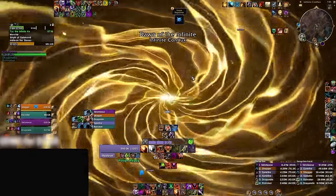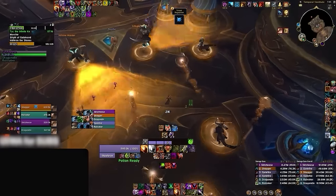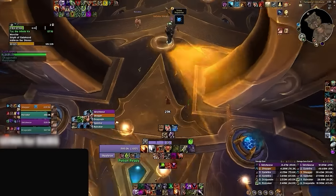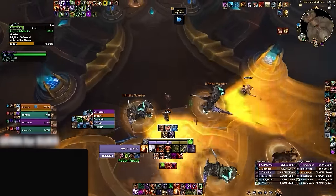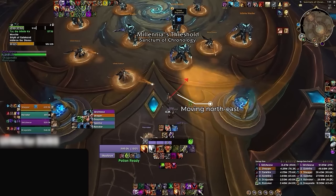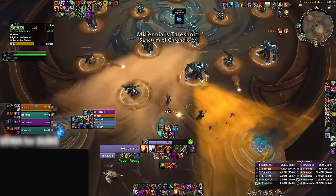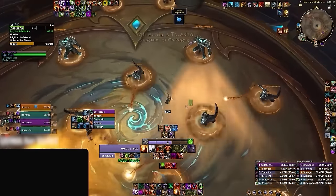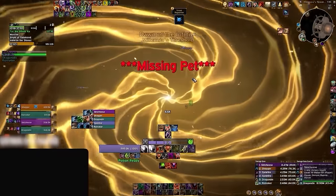Once you've defeated these two mobs, it's time for the Gauntlet, which we struggled with quite a bit at first. The goal is to reach the end without touching any mobs or getting hit by their casts. The best way is to zigzag to fake out the casts, as they aim toward where your character is moving, not where your character is. Alternatively, you can hug one of the walls and sprint through before any casts go off. Fortunately, once one person makes it through, a portal opens allowing the rest of the party to be teleported and skip the Gauntlet altogether.